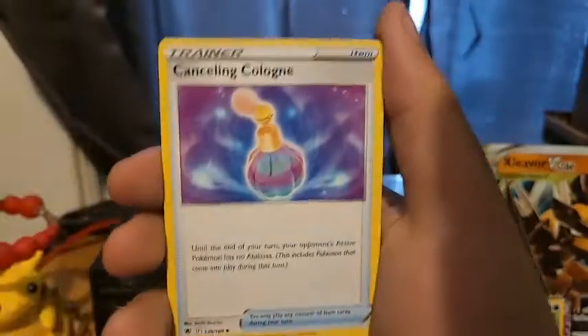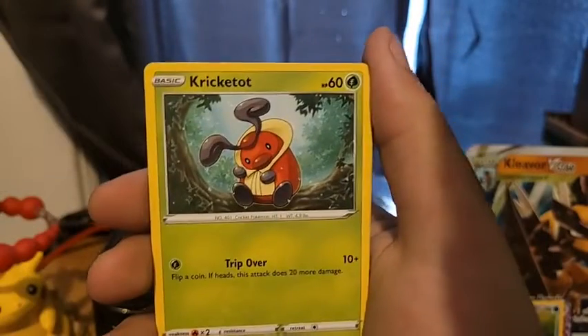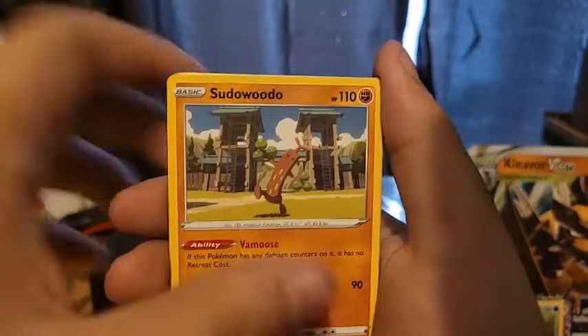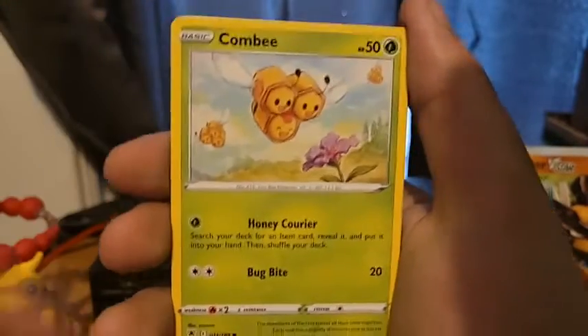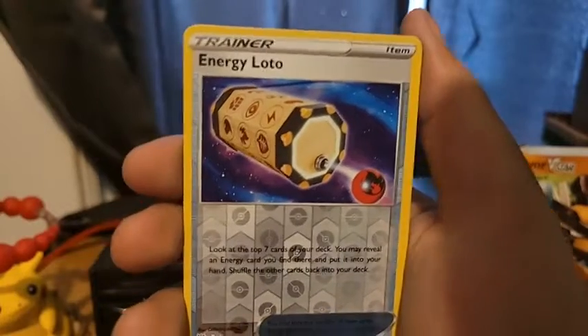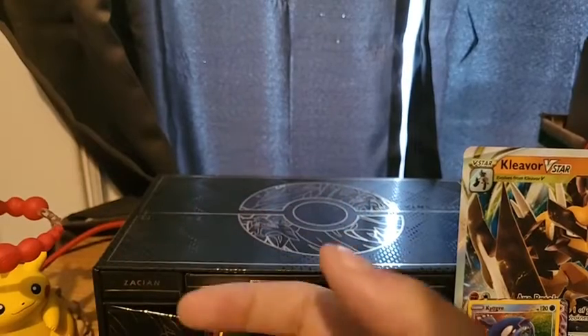First of the last three packs. Metal Energy, Cancelling Cologne, Pebble Stone, Gardenia's Vigor, Kricketot, Sudowoodo, Combee, Drifloon, Psyduck, Energy Lotto, and a cute little Shaymin. Shaymin is so adorable. Very nice. We get into our second pack.